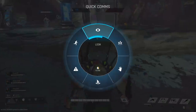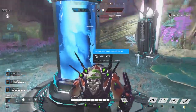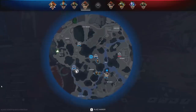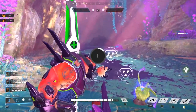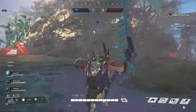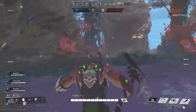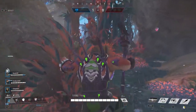Near every capture point on the map you will find health stations. These allow you to heal with each activation, and you can activate them multiple times to heal to full — it just takes a while. You do not need to claim the capture point first; health stations are available for everyone at all times, though their location changes slightly between games. If your enemy is distracted, you can even try to use these in the middle of a fight to heal up a little before going back in.